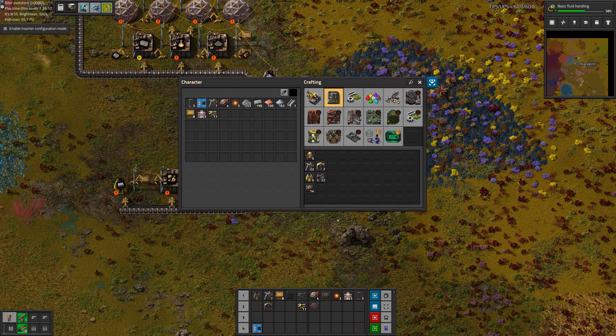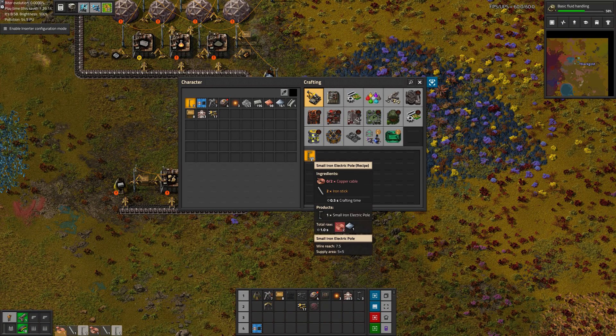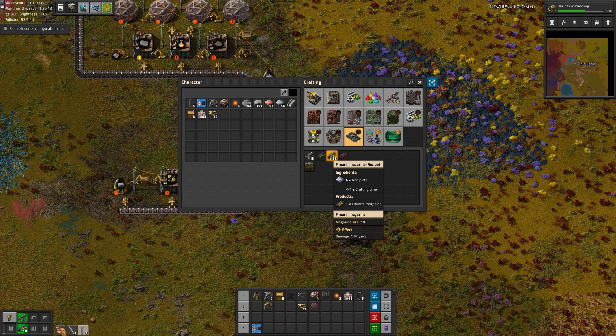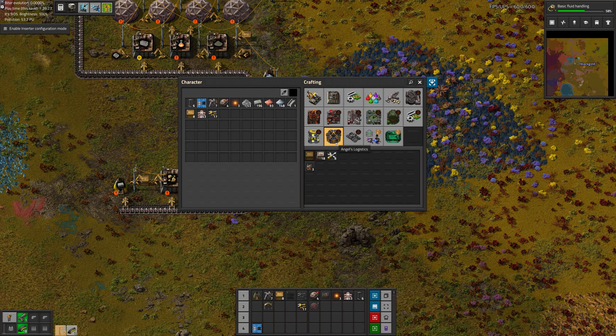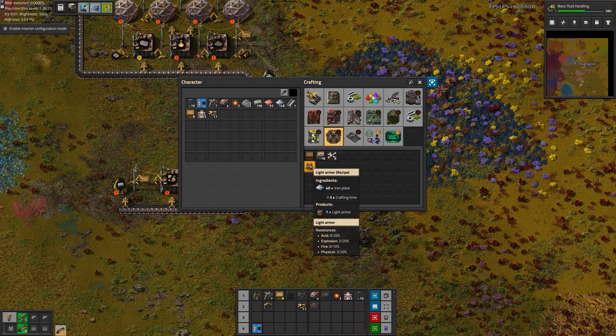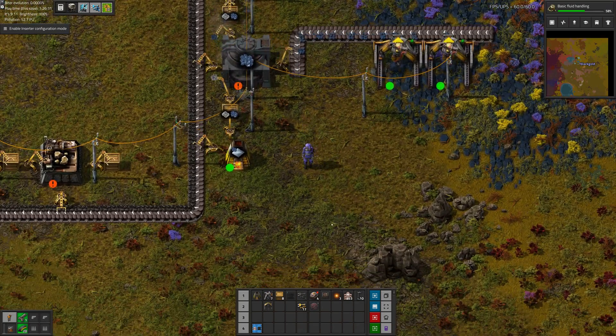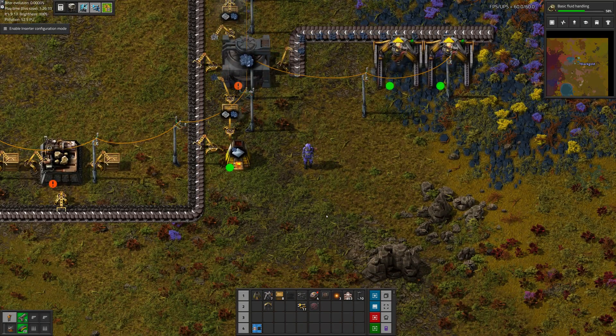Looks like we have a nice selection of resources here. I kind of want to build some armor — there we go. It does quite a bit compared to not having any — it's still weak, but better than nothing.